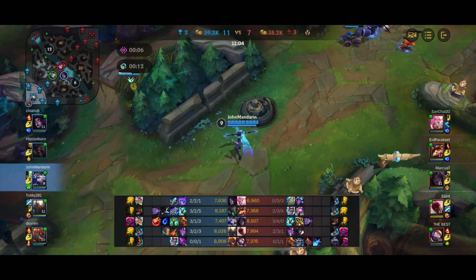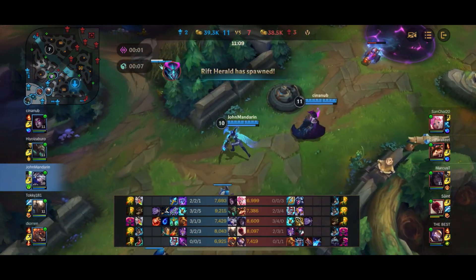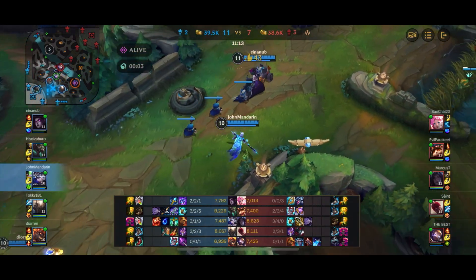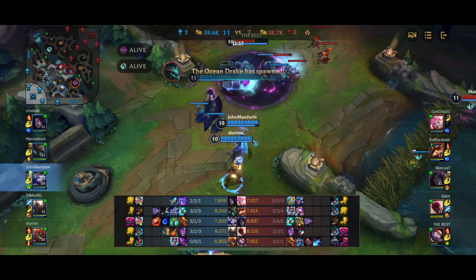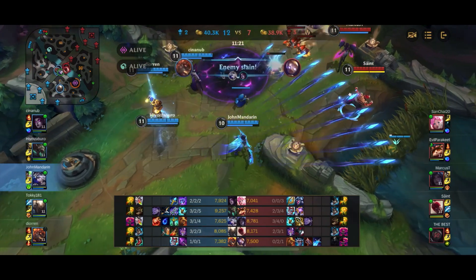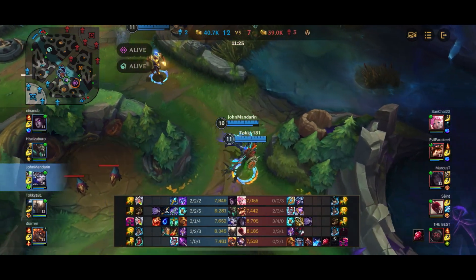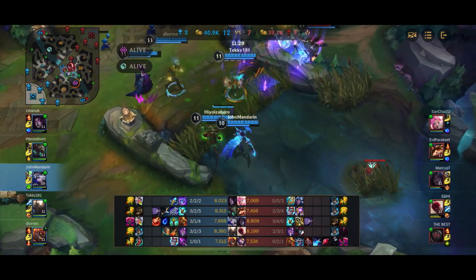Both Dragon and Herald are spawning again — second Dragon, second Herald. Morgana hits the root onto Blitzcrank, and from this point on Blitzcrank appears to be semi-AFK or just randomly walking around for no reason. If he was trying to bait us, he failed miserably because the Brand burn ends up killing him. I don't really have any idea whether he's having connection issues or just trying to bait.